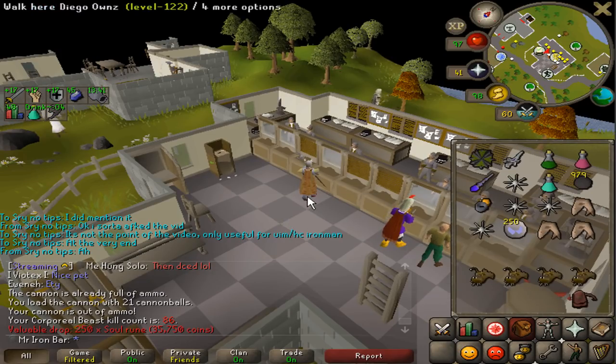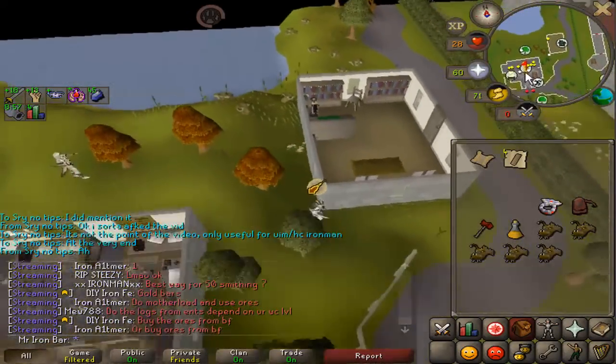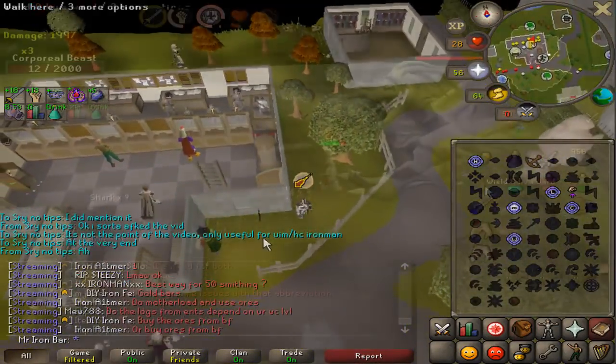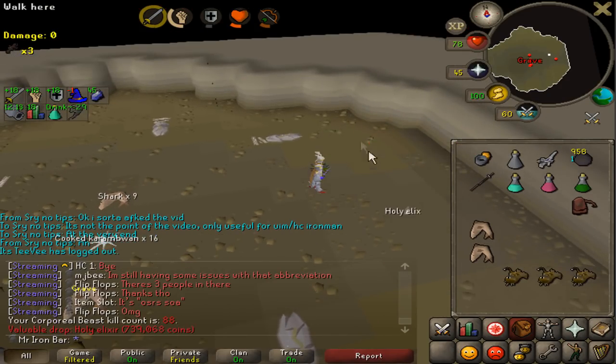Come on, medium clue! Oh yes, baby — medium clue! That was worth it, guys. I've improved a lot, so I don't really use as much food now.